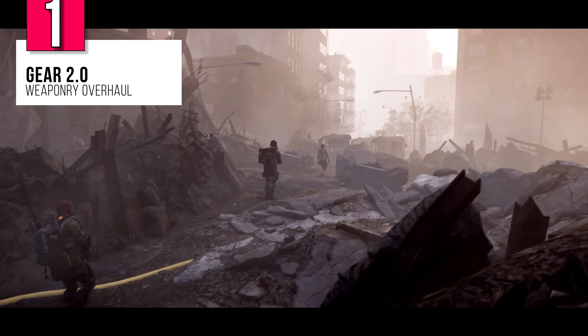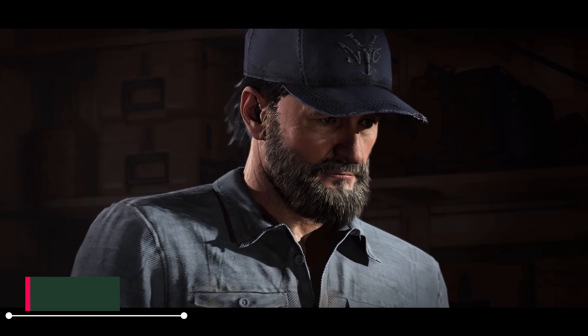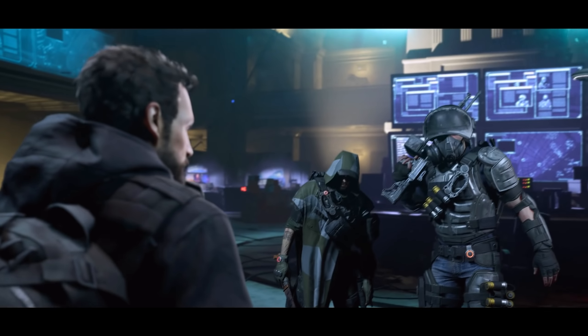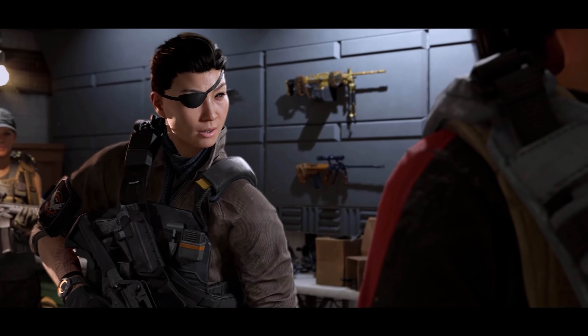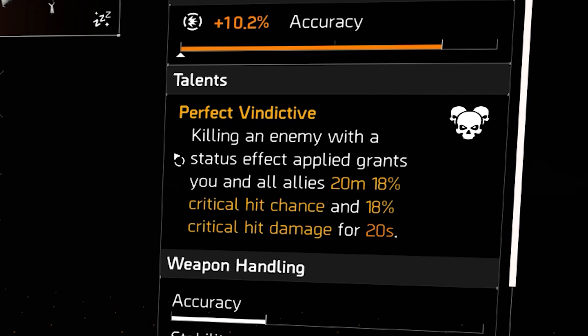Within Gear 2.0 was a complete overhaul to weaponry, and with it comes our first rule: W 2 of 3 plus T equals KD. This new revamped weapon system steers clear of interface overload and provides clear and concise information that a player can use to make informed decisions. For a level 40 weapon, there are now two core attributes, one attribute, and one weapon talent. And that's it.